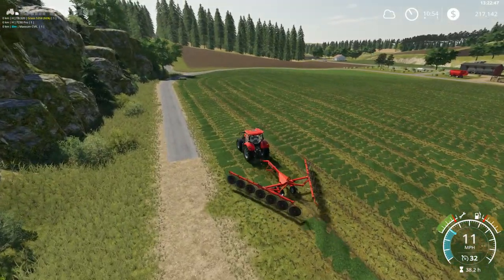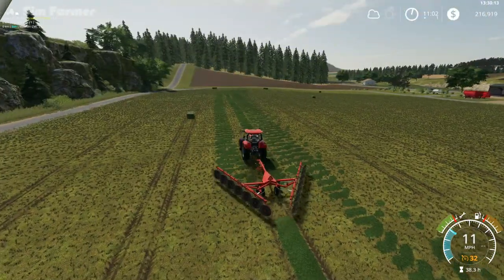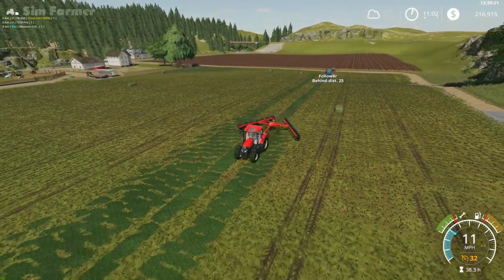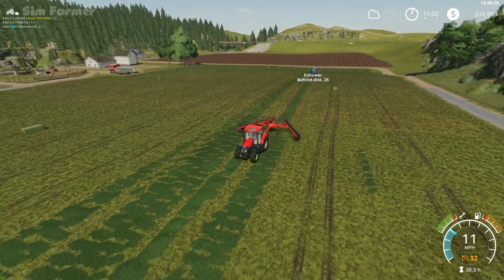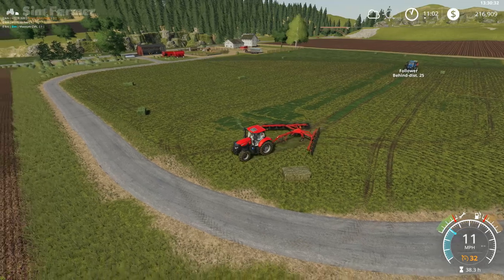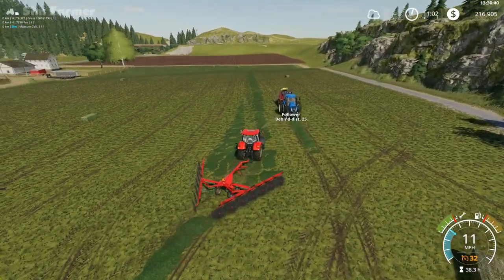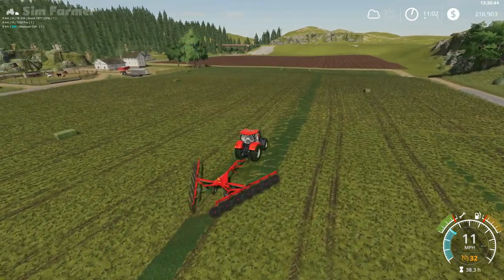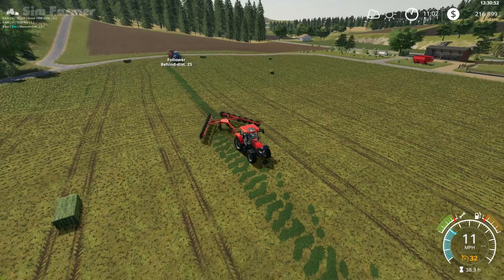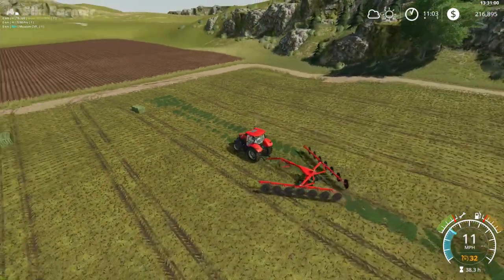Last couple of passes on the grass and that will be all done. One other thing — as well as upgrading the mowers, we'll also look at a slightly bigger rake to speed these jobs up a bit. Not sure exactly how many bales we've got — the first one was a hay bale, but it looks like we have a decent amount. They are 8,000-litre bales so we only got half as many as we would have with the standard baler. Looking around, we've probably got about ten bales in total, which is still about 80,000 litres of grass.